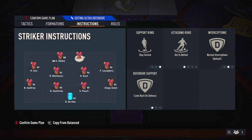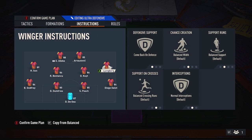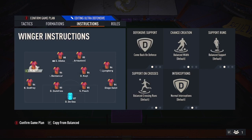Now for the player instructions. Strikers: stay central, get in behind, come back on defense. You can leave them both on come back, but I prefer to bring back the one with the most defensive stats. Arnatovic is a better all-rounder than Dzeko — Dzeko's a pure number nine — so leave the one with more defensive stats and physicality on come back on defense, and leave the out-and-out striker unbalanced.